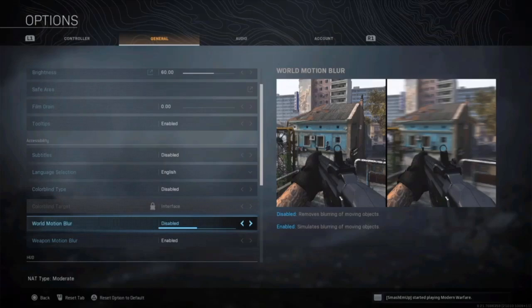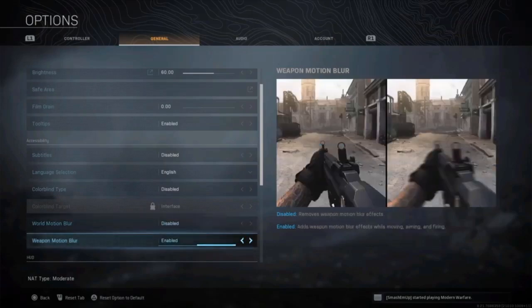The next two options are world motion blur and weapon motion blur, and these two are crucial. By default they're enabled. When you look left and right, Warzone does a great job of simulating what a real person would see — your vision blurs a little. But we want to turn both of these off and disable them so we have a crystal clear picture when moving at 360 degrees. If you're getting shot from behind with high sensitivity, the last thing you want is blur as you try to refocus your gun and shoot.